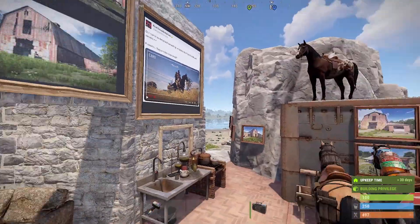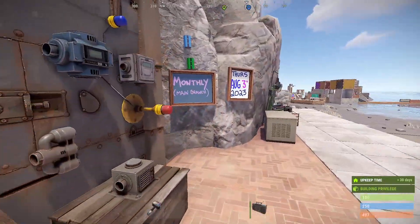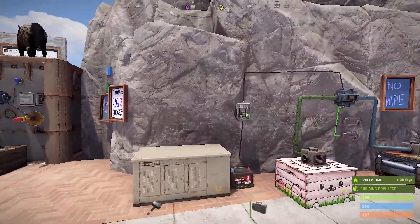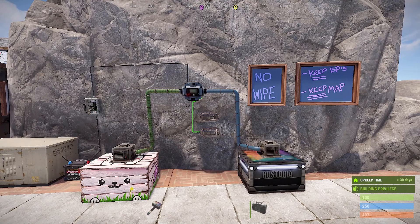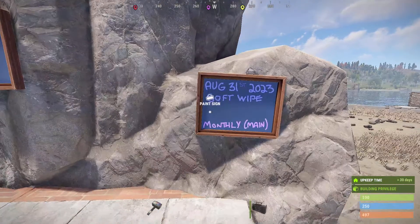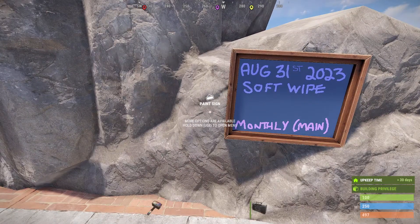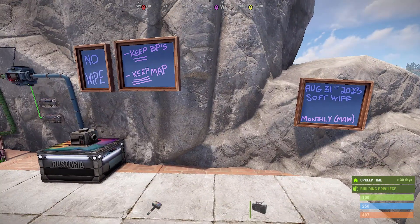On to the wipes. For monthly — August 3rd, 2023 — we have what's called a no wipe, meaning you keep the blueprints and you keep the map. At the end of the month it is a scheduled soft wipe. I'm not sure if the main horse update is going to bring in a hard wipe or not, so plan for the soft wipe and we'll let you know if they change their mind about it.